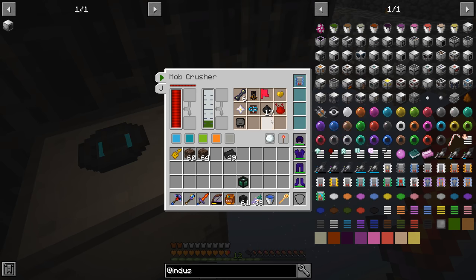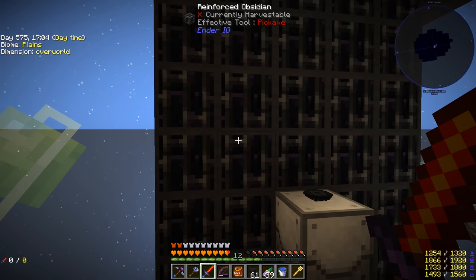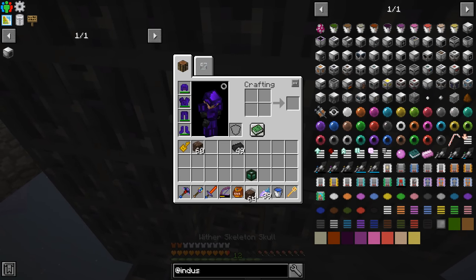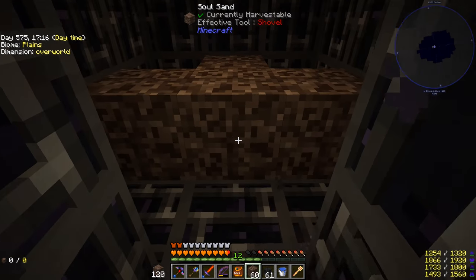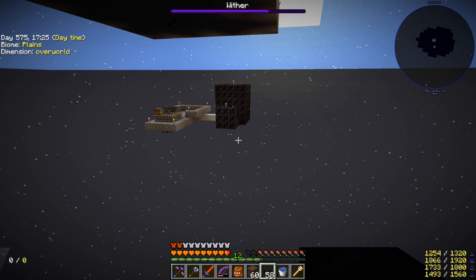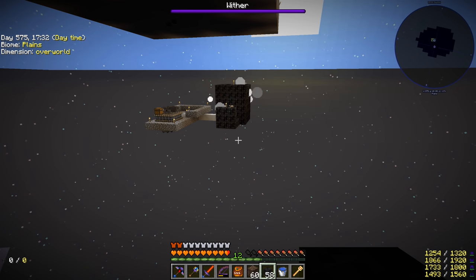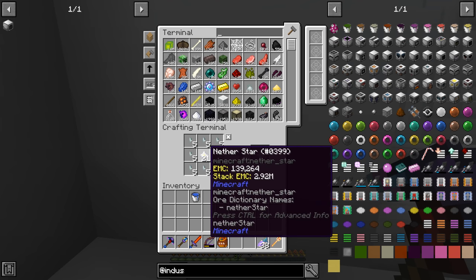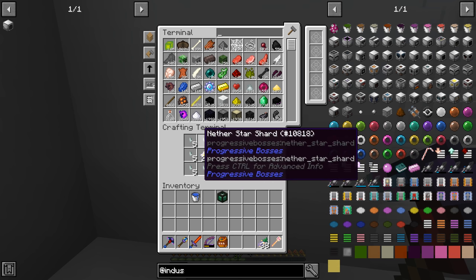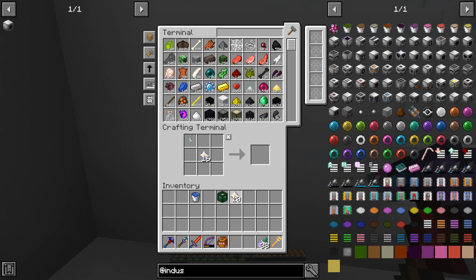We add a chest with item extraction so we can collect the drops, then spawn a large batch of wither bosses. We ended up getting 21 nether stars from all the wither skeleton skulls. Additionally, eight nether star shards wrapped around a nether star duplicate another star, so we ended up with 26 nether stars total.